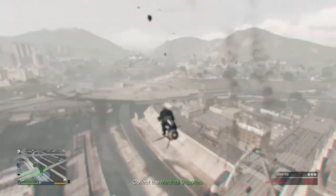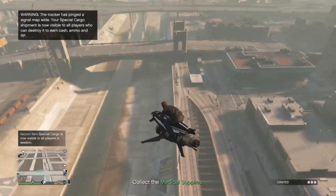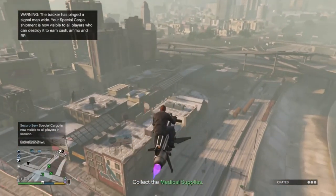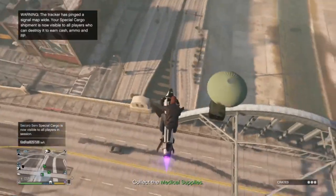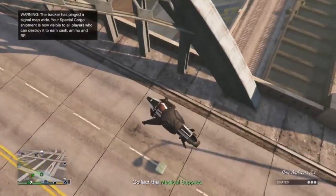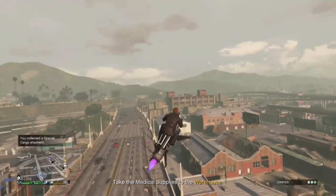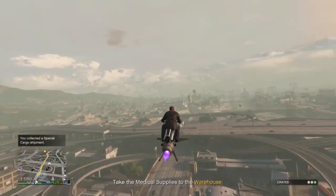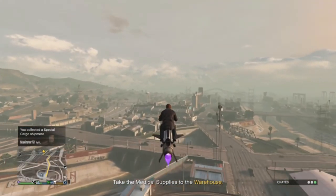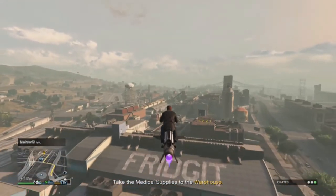What I've been doing recently is the CEO office warehouse supply runs — getting the warehouses filled to sell the stock during double money, which is 4 million plus at the moment because of the double money week.